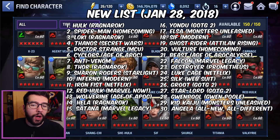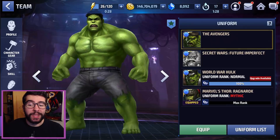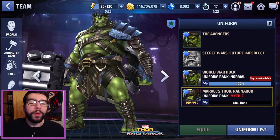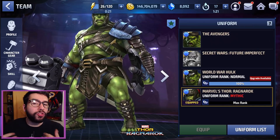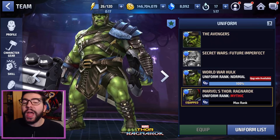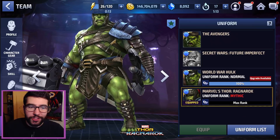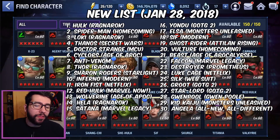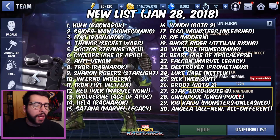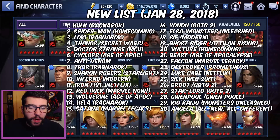Number one has to be Ragnarok Hulk. Hulk is a decent character without his uniform, but he becomes an absolute monster — very capable of inserting himself into the meta. In addition, you get a CTP of Refinement for getting it to mythic, so it's a win-win-win. He's a beloved character, basically unkillable with this uniform. All of his skills change, he gets immunity — it's just the works. I had a hard time putting anyone above Hulk for this change.